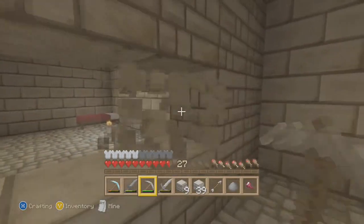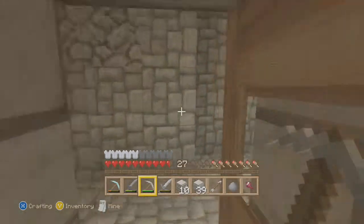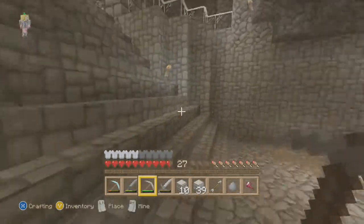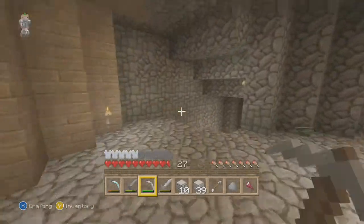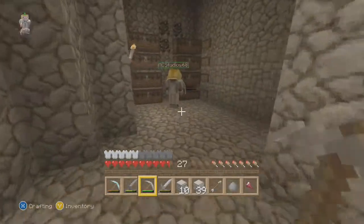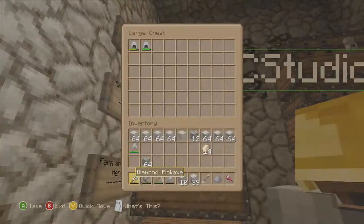Then we have all the stone stuff, all the hard materials. That's what she said. We've got gravel - not really that hard, but still kind of stoney so it counts. We've got all our brick, all our cobblestone, 52 stone, a rack, glowstone, obsidian, smooth sandstone, blah blah blah.